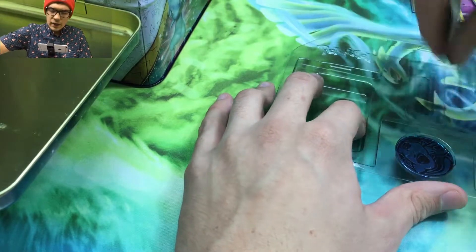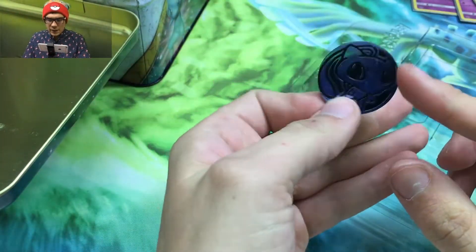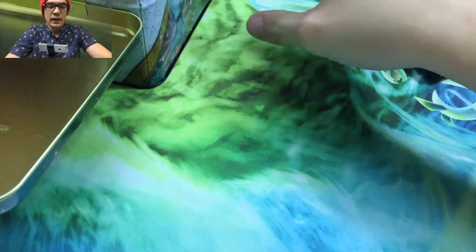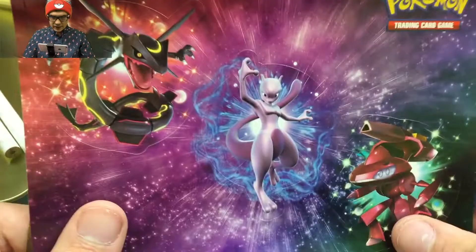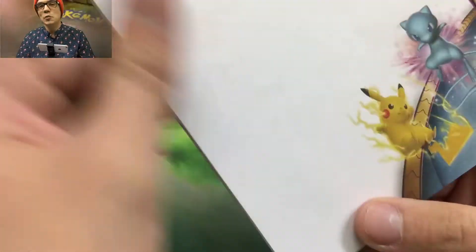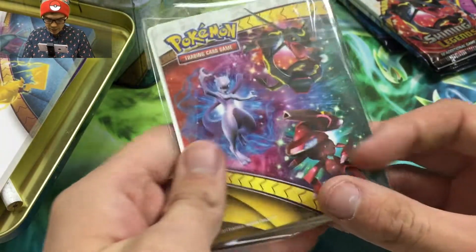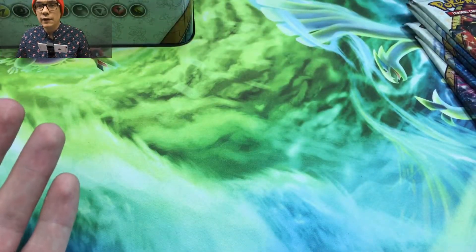I haven't seen one of these opened in a long time — I think the last video I watched was Darium. We got a Mew coin, Mew is awesome. We get some Shining Legends pencils, stickers, and the notepad — I actually use these notepads a lot. I use the Eevee one and it's almost used up, so glad to get a new one. We'll go ahead and get right into the packs — we got five packs.